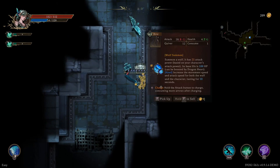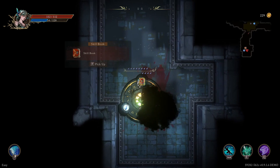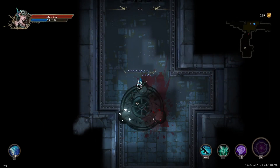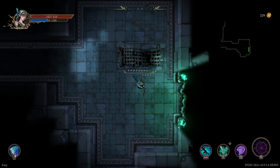A chest. A skill book — shoot, a skill book. Yes. Support skill deals more damage. Something lightning, chance to deal damage while using Fury Strikes. I'm not entirely sure what Fury Strikes is, so I'm not going to take that. Let's use the support skill that deals more damage. What's my support skill, by the way? I think it's this or this. Oh well, next floor it is.